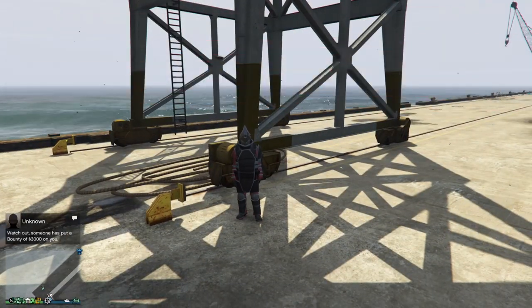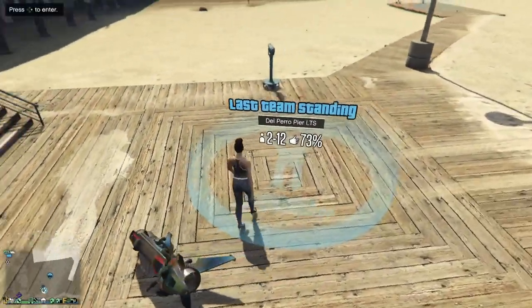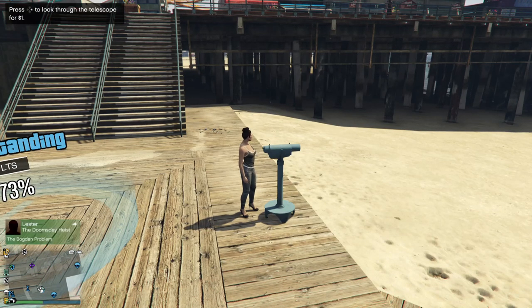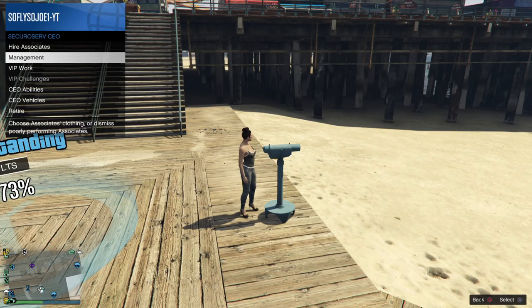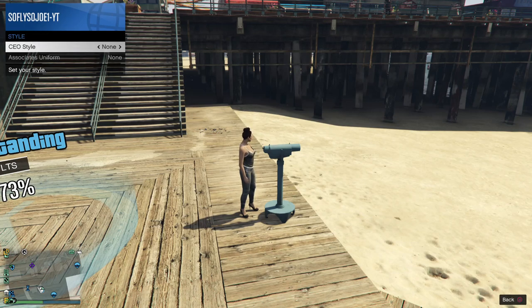Once back in the lobby, make your way to the beach and stand in front of the telescope. Register as a CEO or MC President. Open the interaction menu, go to CEO Management, go to Style, go to CEO Style, and change your outfit once to the right and once to the left. Then quickly exit out of the menu and spam right on the D-pad to look through the telescope.